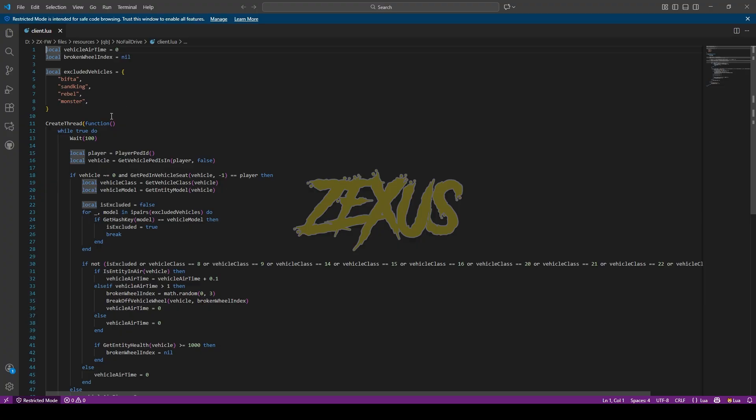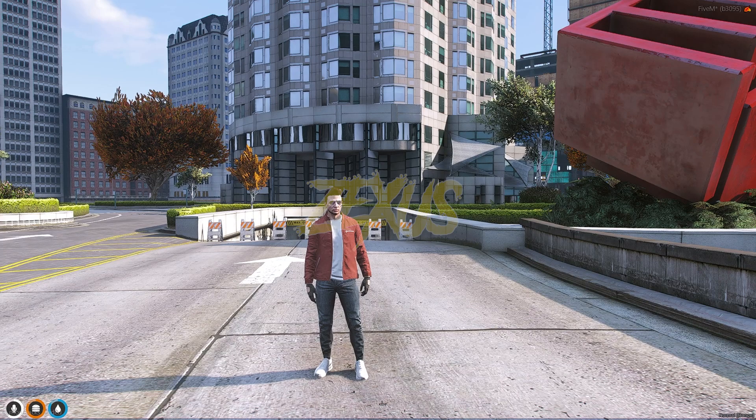In client.lua you can see the list of excluded vehicles. If you want, you can add more vehicles to this list. The vehicles in this list will be immune — when you jump off from a height, the wheel of those vehicles will not be broken. That's it for the installation part.